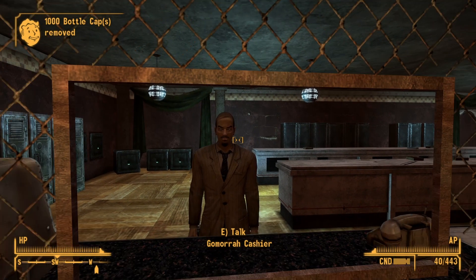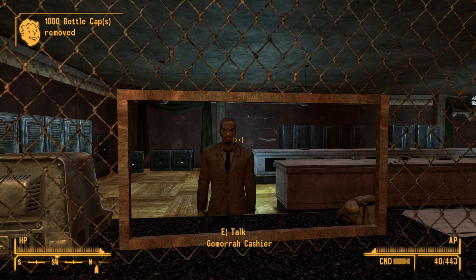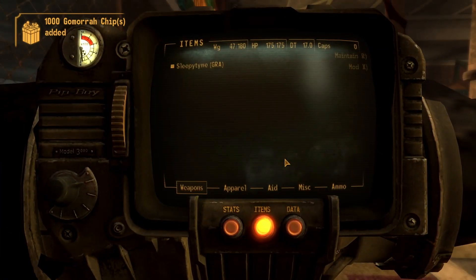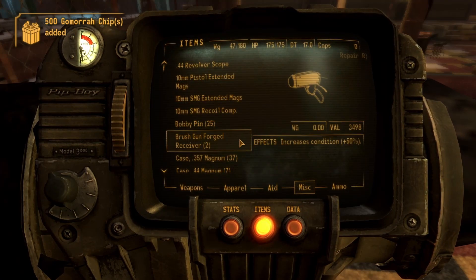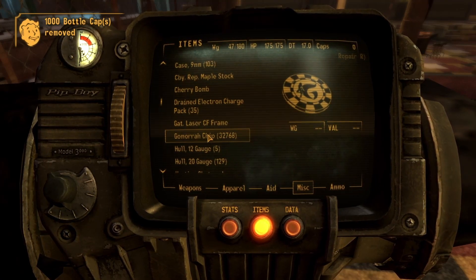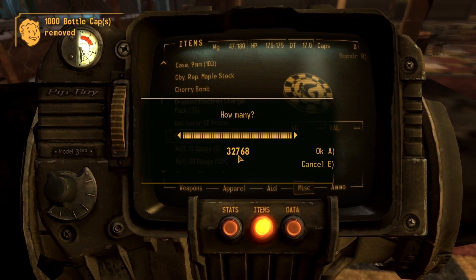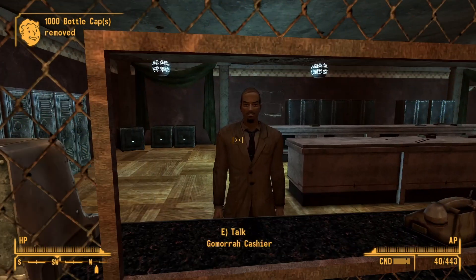Once you have all of the chips - the 32,768 chips - you're going to save your game one more time. You save it because sometimes when you drop all those chips, they can fall through the floor. So drop all of them, all 32,768 chips. Now it says negative 32,768. Then pick them back up.